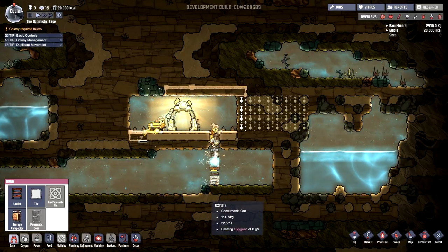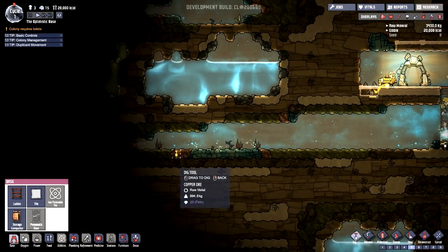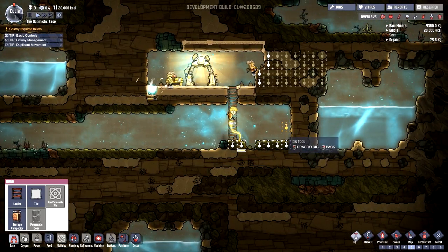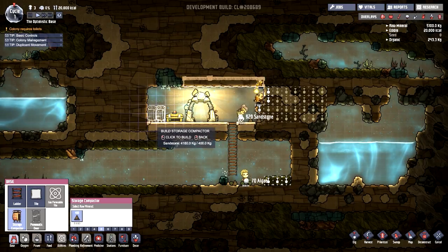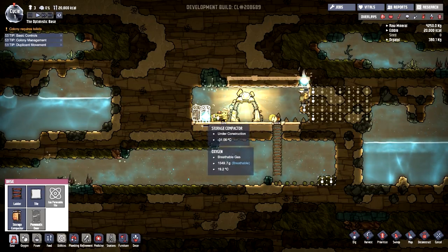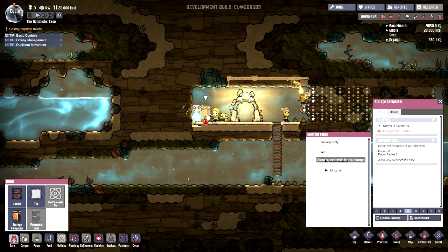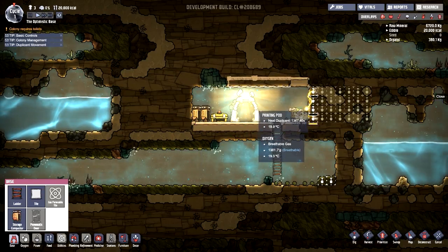I don't want to remove the oxalite just yet because it gives us more oxygen, but we do want to clear out this space here. I don't know exactly where I'm going to put my beds or toilets yet — I'm thinking toilets down below. I'm going to put storage compactors here. They store anything you want; you can assign what they take — raw materials, metals, whatever. I'll just set them all to accept everything.